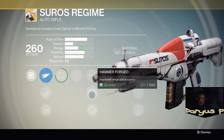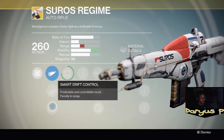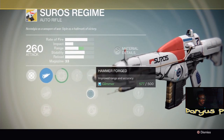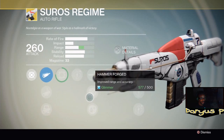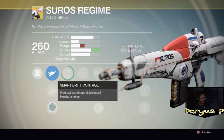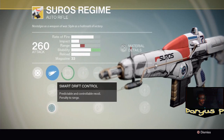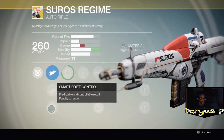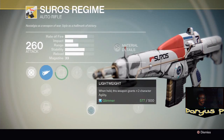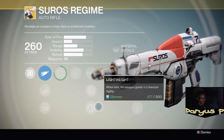Look at that improved range and accuracy — that will knock the stability all the way up, plus this will bring your range back up. I'm talking about for PvP right now, because for PvE you would want the smart drift control and the hammer forged. This weapon grants two plus character agility.